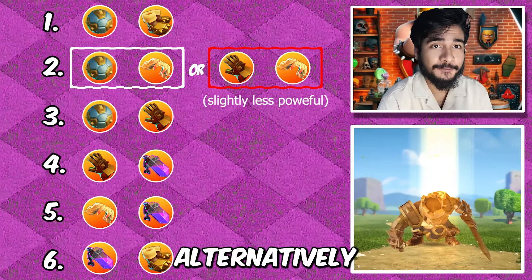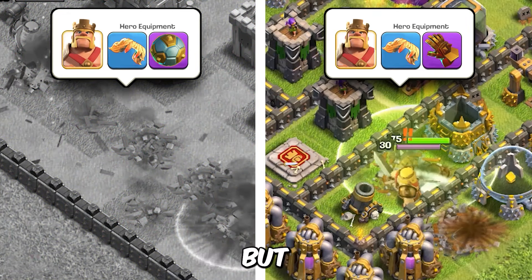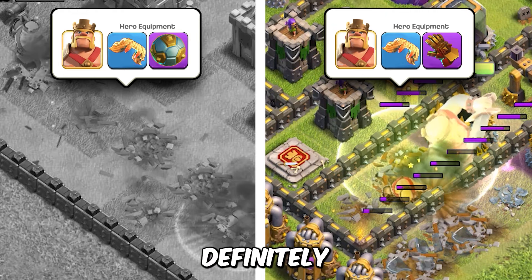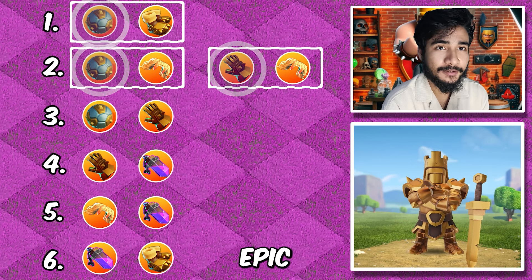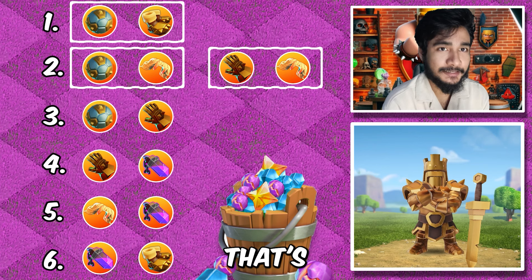You can alternatively use the vamp stash with giant gauntlet, but with that you will not get the ranged shot of the king. The advantage is that the king will stay on a straight path and if he gets inside a compartment, he will definitely get it down. These three combinations have just got a single epic equipment and the other is common, so the ore investment will not be as much.